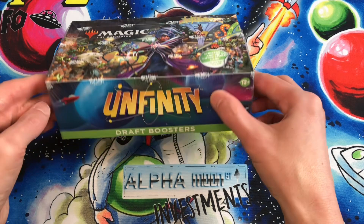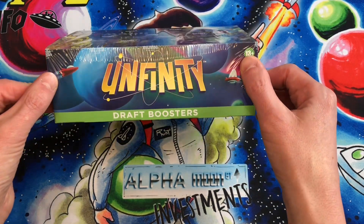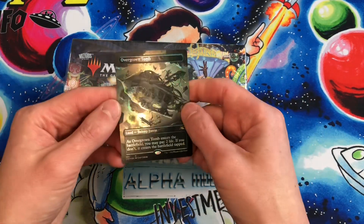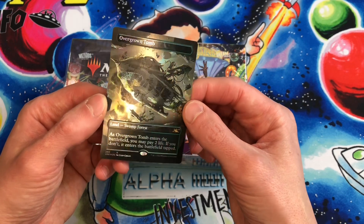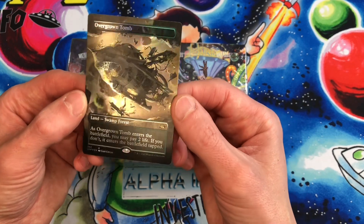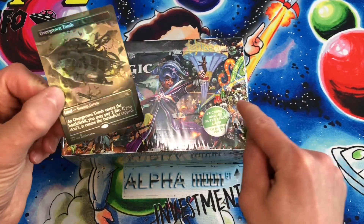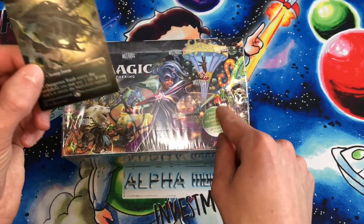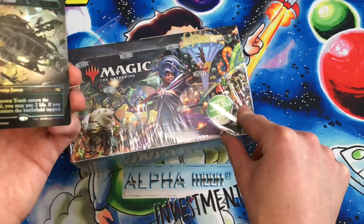When I checked on TCG Player recently, these Unfinity draft booster boxes are trading for about $89-$90, but some of the box toppers in the packs are trading for like $30-$40. This is an overgrown tomb foil. The box toppers are foil. You can also get non-foil borderless lands in the regular draft packs.